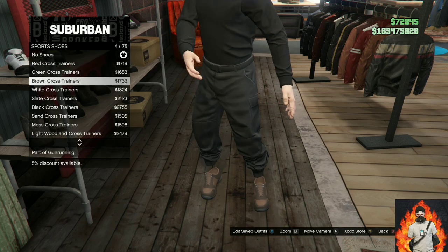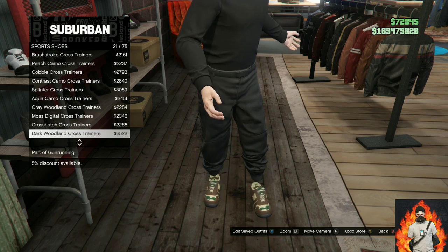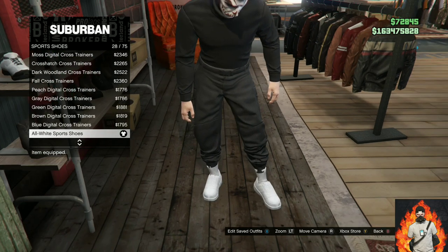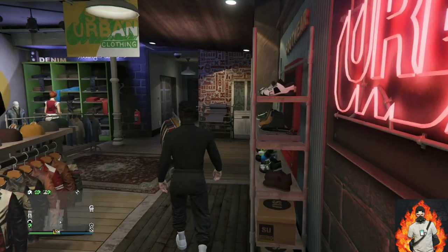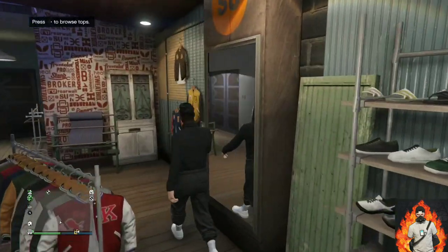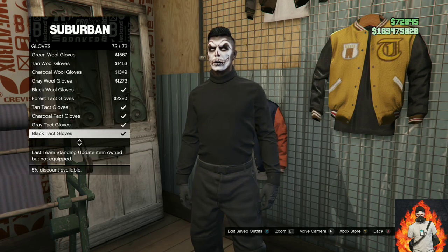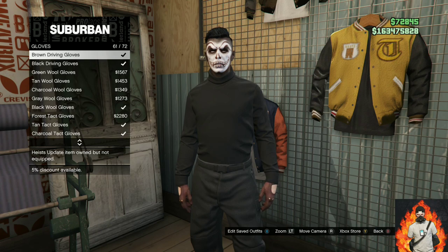You will need to find the sports shoes, and once you're on sports shoes, you will need to purchase the all white sports shoes. Now make your way over to the accessories. Once you're there, go over to gloves and purchase the white cotton gloves.